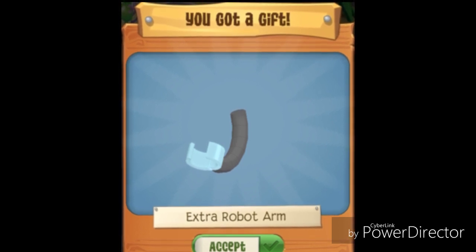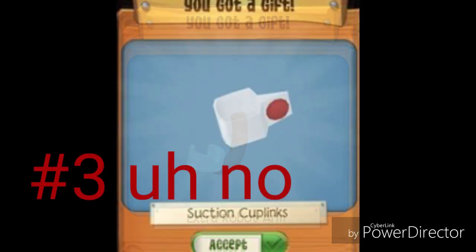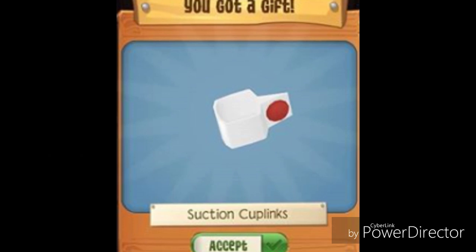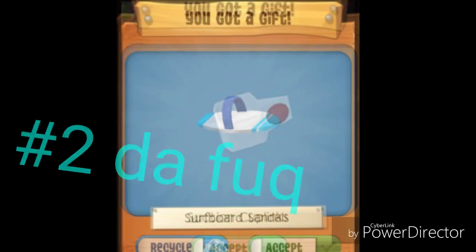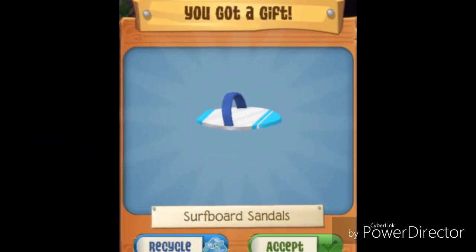Jammers be like, oh my god, who doesn't want an extra robot arm on their outfit? Oh come on, jammers will totally love them — just put the red dots on them and call them suction cup links. Don't even question me on this.